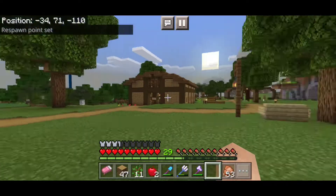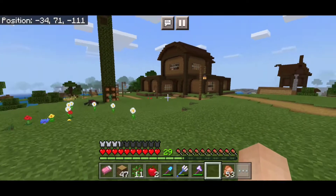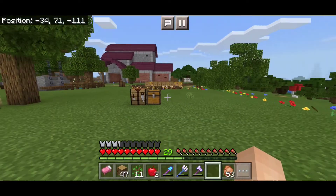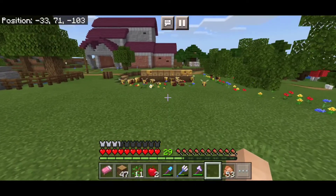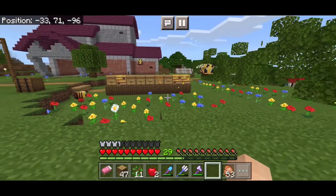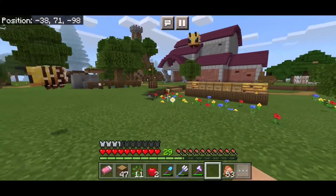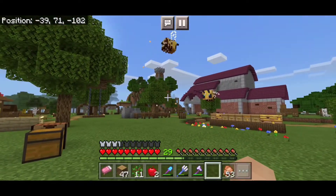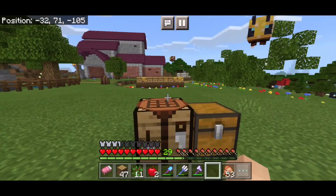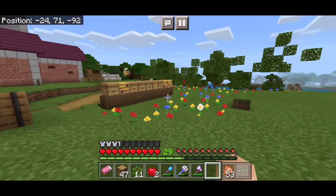Hello everyone and welcome back to another episode of the survival let's play, today we're on episode 72. I'm outside the woodworking place because I am gathering a lot of bees. Oh my gosh, I never realized there were this many — look at them, they're adorable. I don't know if they fit in there or not, I mean they all came out of there, they just don't want to go back in sometimes.